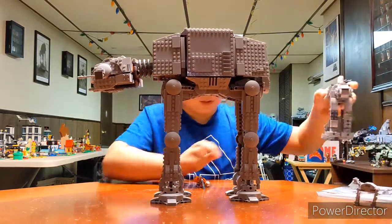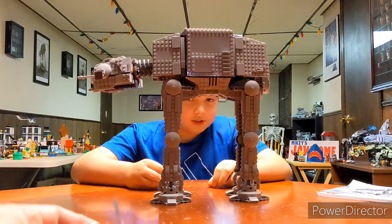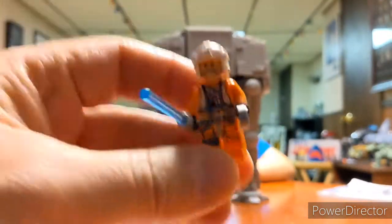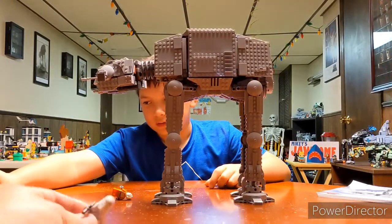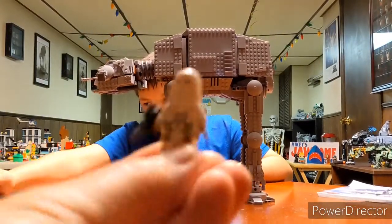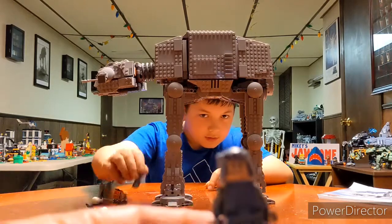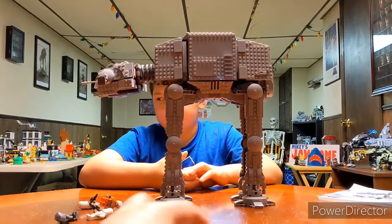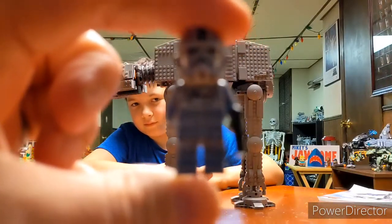Let's go over the minifigures. Luke with the thermal detonator and his lightsaber, right? It comes with Luke, his lightsaber, and a thermal detonator. Snowtrooper. General Veers with a pair of binoculars. AT-AT pilot — we'll only show one since they're the same. These are what the AT-AT pilots look like for those who don't know.